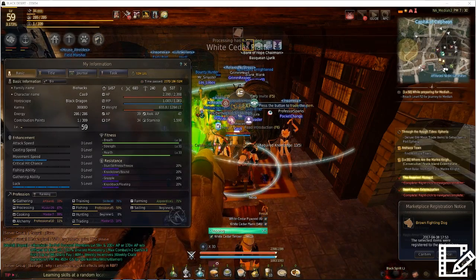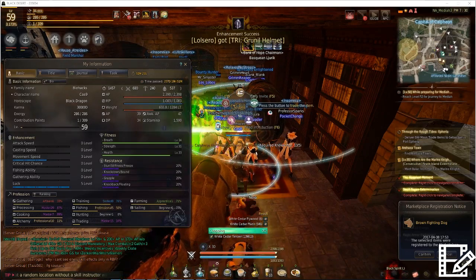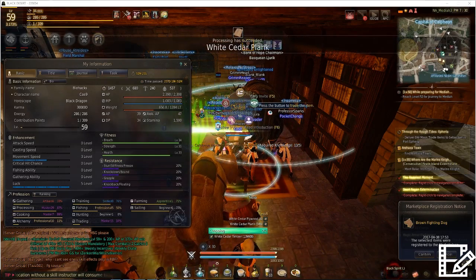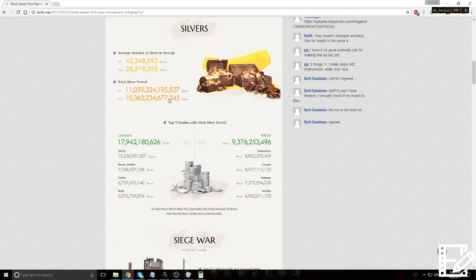Up until essentially last Wednesday, trading was hands down far and away the best way to make money in the game — nothing else even came close. If you look at the anniversary stats posted this year about the richest players in the game: the number one richest player on EU is Lava Lava, a Master 14 trader who made all his money using the strategy I'm about to describe. For NA, the richest player is Killetal, more commonly known as Micken, also a Master 14 trader who used this same method.